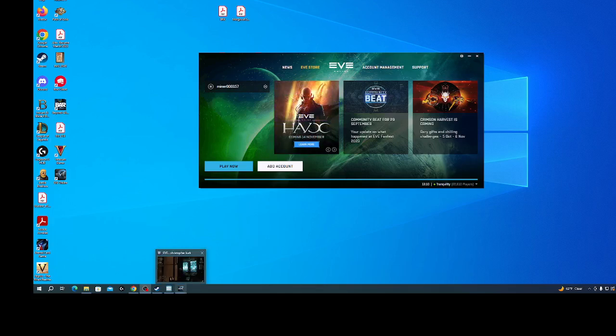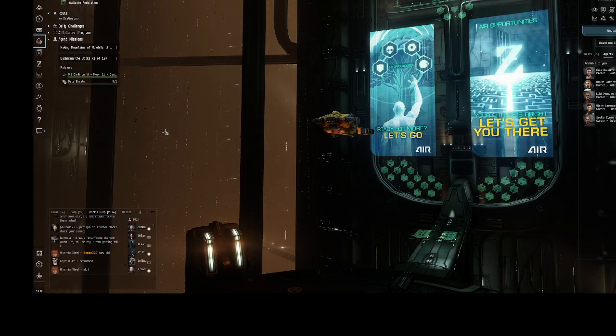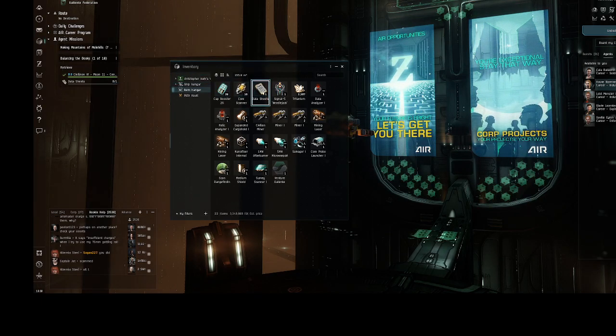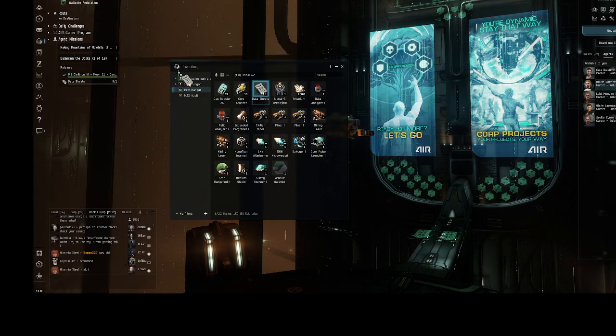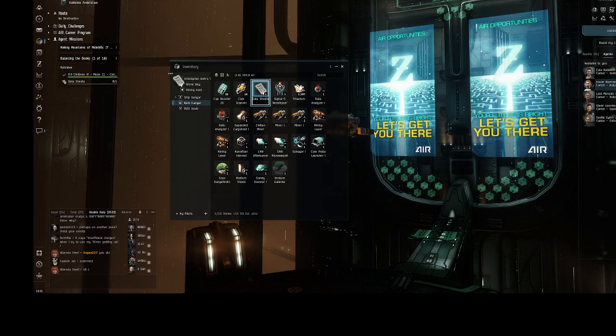Hey guys, I started playing Evil Lot — it's a free-to-play game — but I'm kind of stuck. I got these two missions: one of them is Data Sheets and another one. Basically it's telling me to drag this item here, so I drag it there and nothing happens. I don't know what the issue is. The other quest I also have to drag something but I don't understand why it's not letting me drag it.